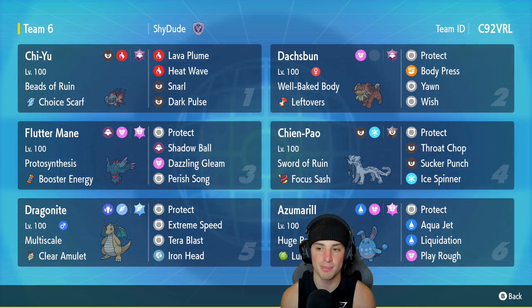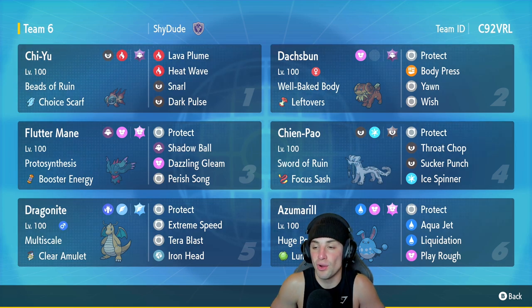Doxpun is going to be our second Pokemon — nice little off-meta spice, which is going to be fun with the Well-Baked Body ability. It's got Leftovers to recover HP, Protect, Body Press, Yawn, and Wish.